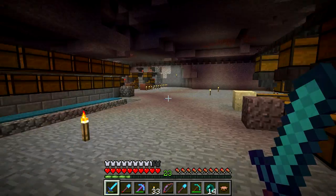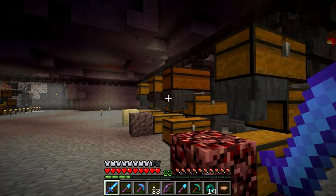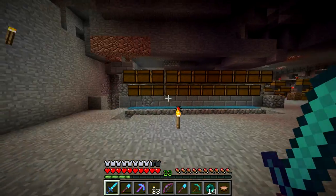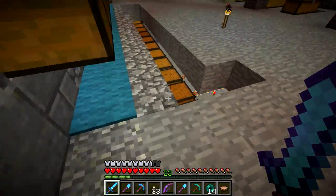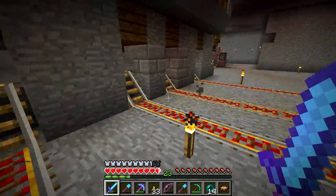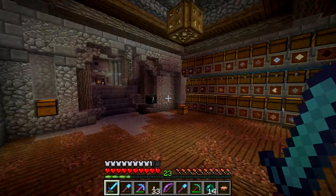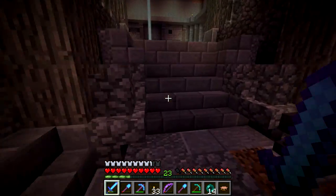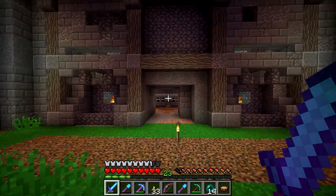I'll bring everything. So this is our item sorting system endpoint at the moment. Remember, we've only hooked it up to the deep storage units. And that means I've hooked up the cacti farm to the item sorting system, and I'm actually pretty proud of it. I'll show you in a minute. First, let me go put one stack over there. You may wonder why on earth I want so much cacti.